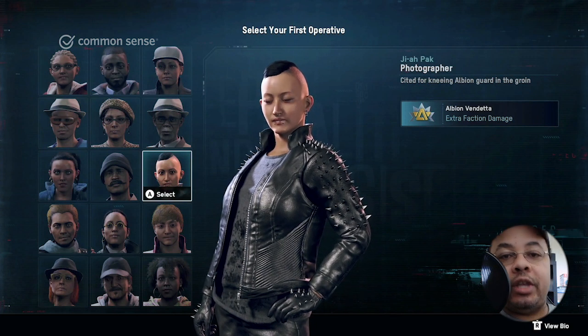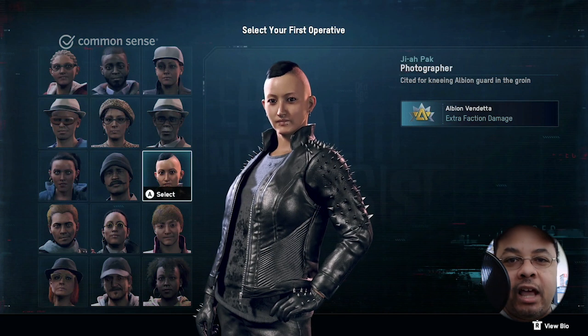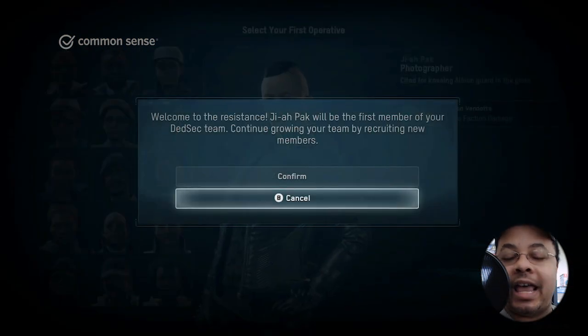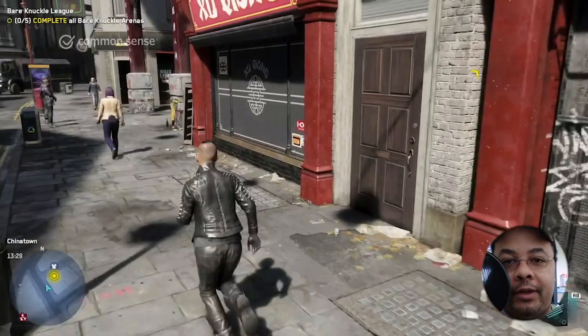In this case, we're going to choose Jia, who happens to be a photographer who has an axe to grind against Albion, which gives her a little bit of an advantage if she ever has to face off against Albion guards. She causes a little bit of additional damage whenever she gets into a fistfight with them.